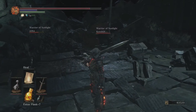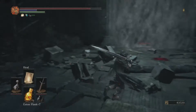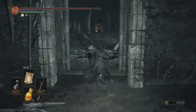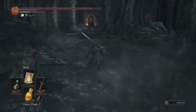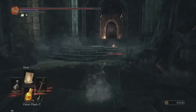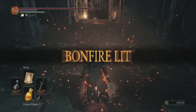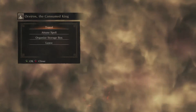I would like to note that the Path of the Dragon Gesture has some pretty serious importance. You can use it to access an optional region of the game, the Arch Dragon Peak. If you return to the Irithyll Dungeon and go to the spot where you found the dragon torso statue, you can stand next to the dragon statue and use the Path of the Dragon Gesture to unlock that area. I hope this video has been helpful — if it has, give it a thumbs up. If you want more Dark Souls 3 content, give my channel a sub. Thank you for watching and I hope you have a great day.